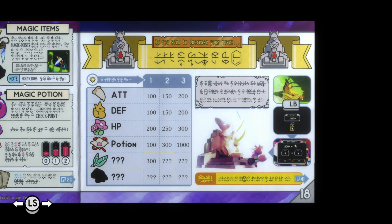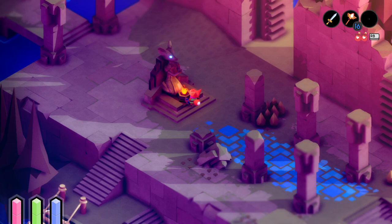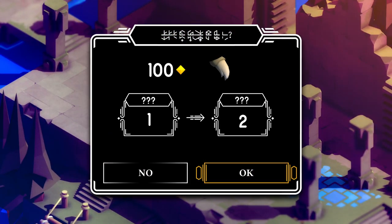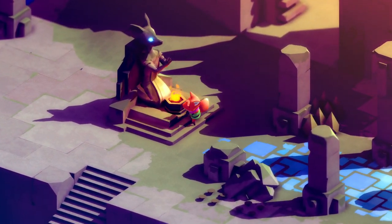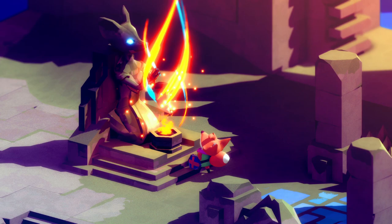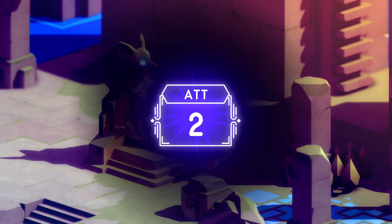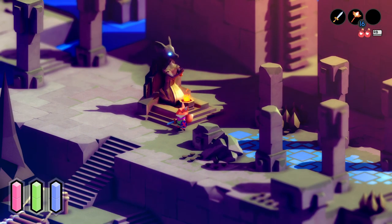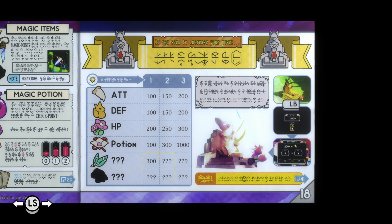It looks like I need to press L at a shrine. I guess it's a good thing I just got one of those. My AT is up now — perfect, that's what I wanted. Attack, attack, HP, potion, question mark, and question mark. It doesn't even want to show me that last one.